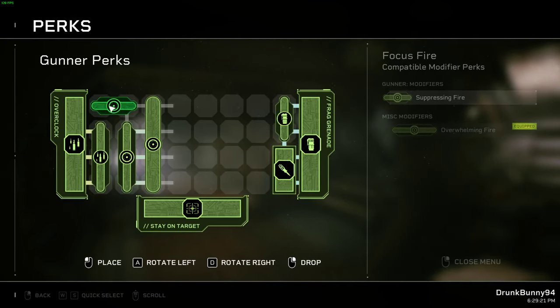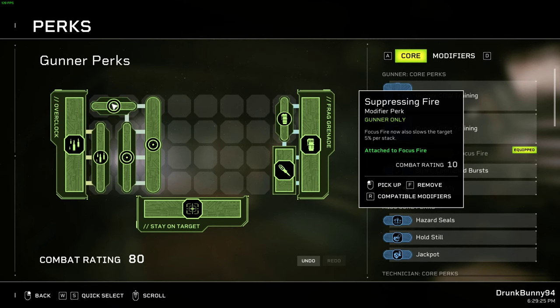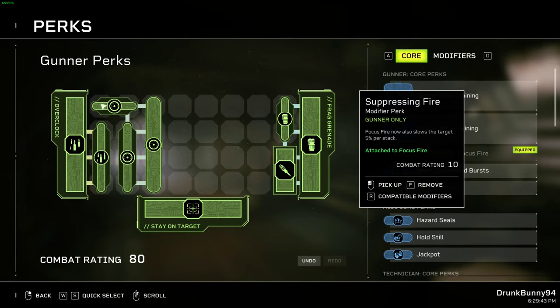Finally, Suppressing Fire is another form of CC — we get a slow. This is great versus everything. Slows are pretty underrated in my opinion. Even though it's only 25%, this will stack with all other slows. There are diminishing returns, but you'll always notice extra slows on targets. They're very useful.